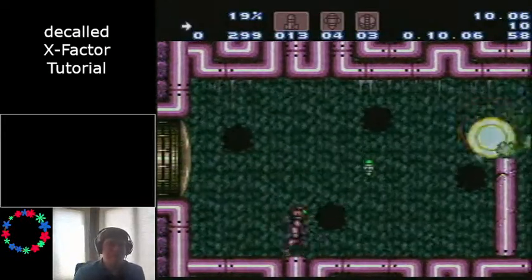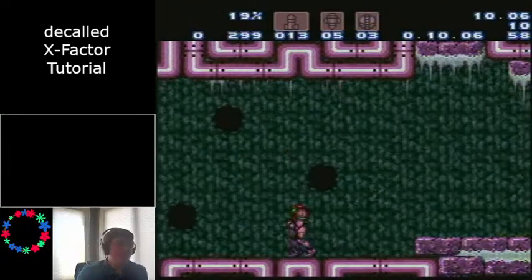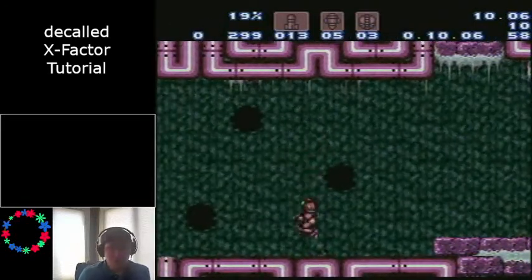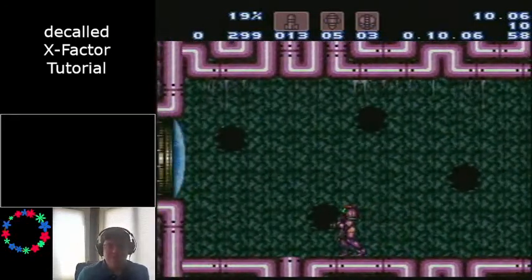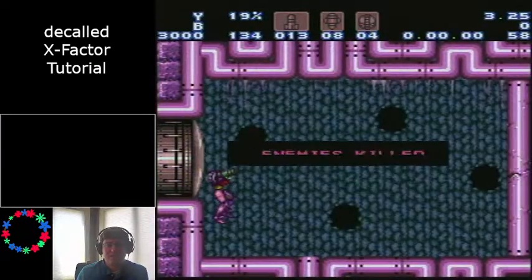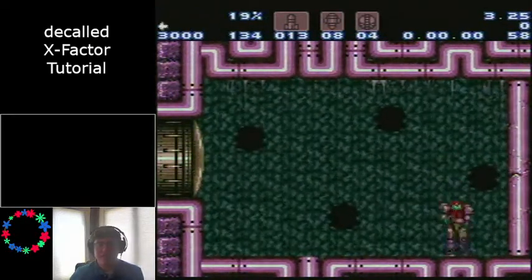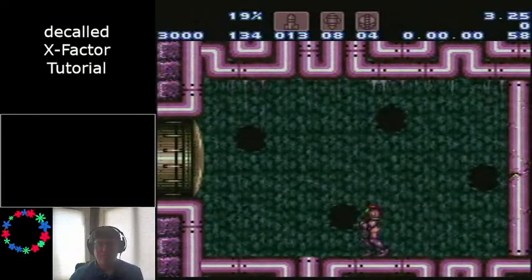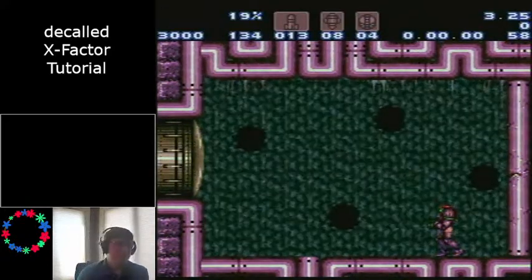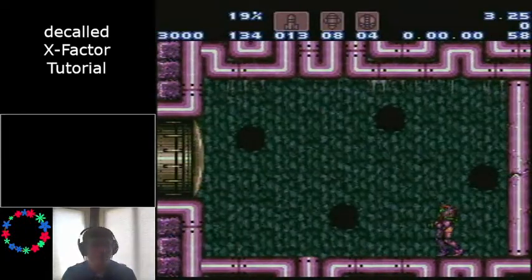You may have noticed those last two X-Factors looked a little bit different from each other - that was just because I had different jump heights. There are going to be little differences depending on when exactly you do the jump and where exactly you're positioned. But if you go for being about right here for your first X-Factor crossing and right here for the second, with the normalized movement, even if there are little differences in the X-Factor particles, they should all hit. That shouldn't be a problem for consistency.